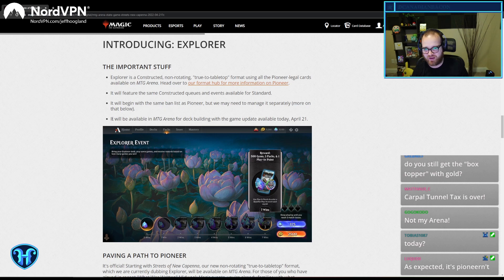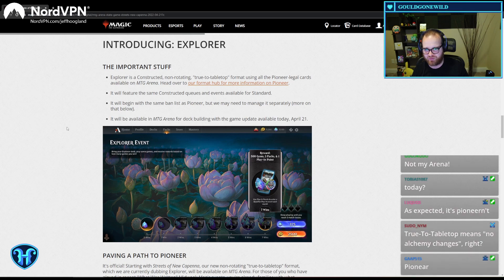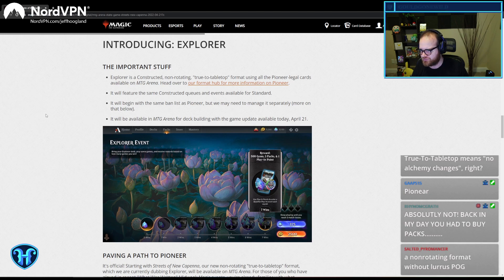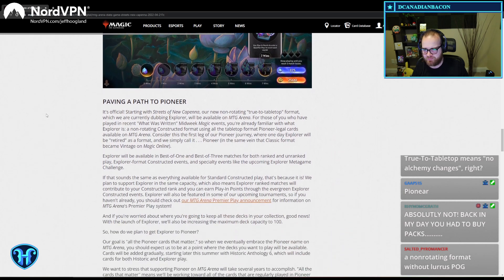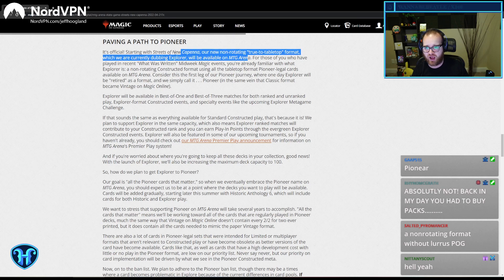It will be available in Magic Arena deck building with the game update available today — just for deck building. Paving a path to Pioneer. It's official, starting with Kepeta. Our new, non-rotating, true-to-tabletop format, which we're dubbing Explorer, will be available on Arena. The patch is next Thursday. This will be available.